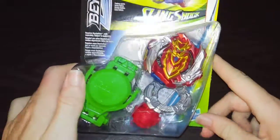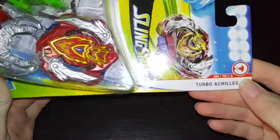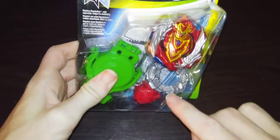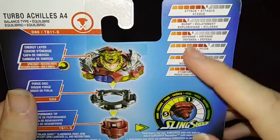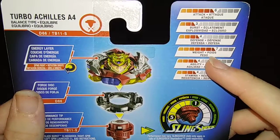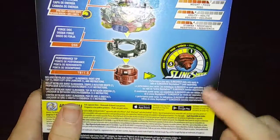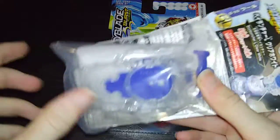Hello, New School Beyblade here, and today I'm doing an unboxing of Turbo Achilles A4. I finally got this — I found it at my local Target for a good price. It's a balance type, covering attack, burst defense, weight, agility, stamina, and also features the slingshot gimmick.